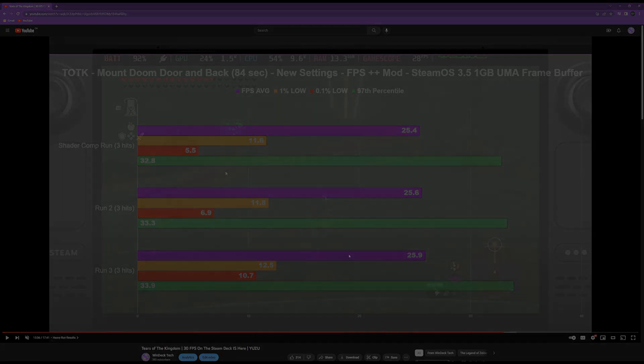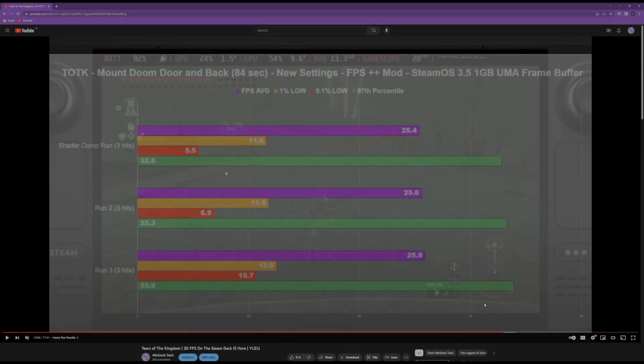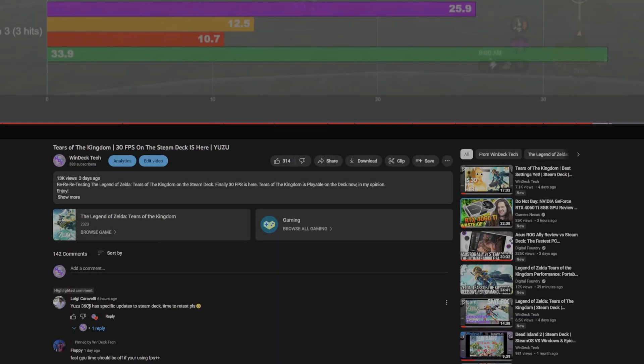Just to quickly recap what happened: I've been keeping up on the latest Yuzu updates, and people have been mentioning the latest ones that were VRAM fixes. As I suspected in my previous videos, I was getting memory leaks — the further I played, the more my RAM filled up and the slower the game became until I had to restart. Others confirmed this as well. Someone commented that version 3605 had specific updates for the Steam Deck, so I got the latest 3606.